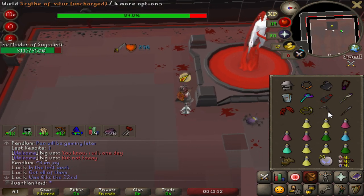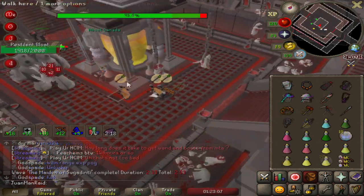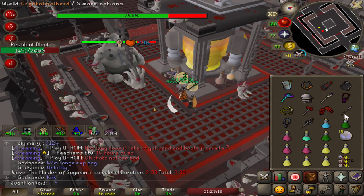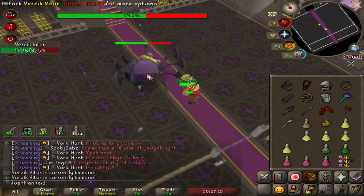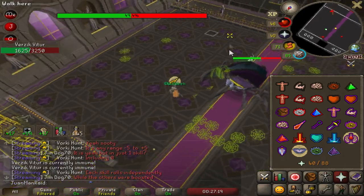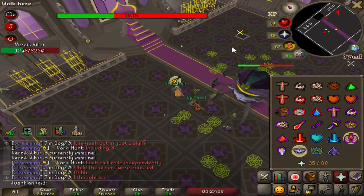I still do Theater of Blood occasionally, and now with the Uncharged Scythe my setup has improved — it's second behind the charged Scythe in terms of DPS in quite a few situations. The biggest one is probably Bloat, because you can still hit like 70s with the Uncharged Scythe with the South Amulet. It's also pretty good at the Nihilo boss melee form, and at Verzik it's quite good during the first phase with the Pillars, and the third phase as well. If you're strong in Blood Runes, the Uncharged Scythe is still really good at Theater of Blood.